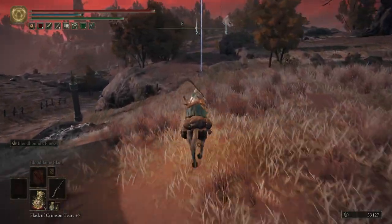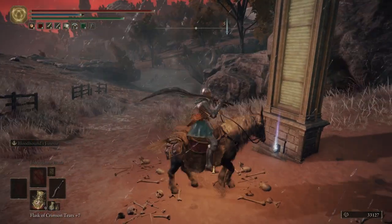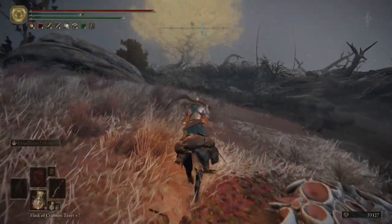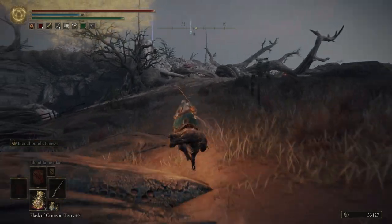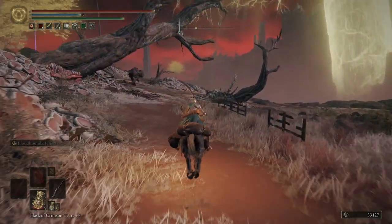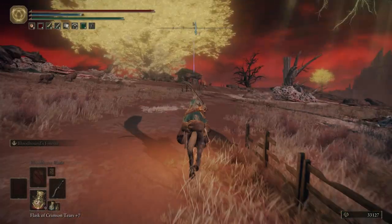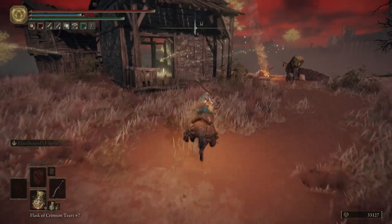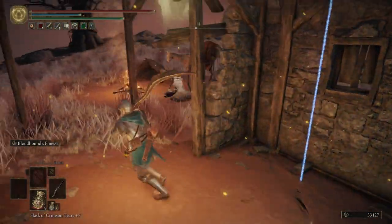Let's get rid of this marker. Down here we're going to grab our first map fragment — this is the Dragon Burrow map. Then we're going to head west, just follow this road. There's going to be a ton of dogs on this road; I wouldn't stop, just keep running. The second you stop, they have some pretty brutal attacks that will knock you off Torrent. We're going to light the Grace inside the shack and sit at it to de-aggro the dogs. Looks like we got lucky — none of them saw us. If they see you, just rest at this Grace and it'll reset their AI.